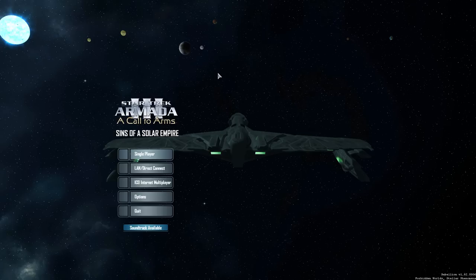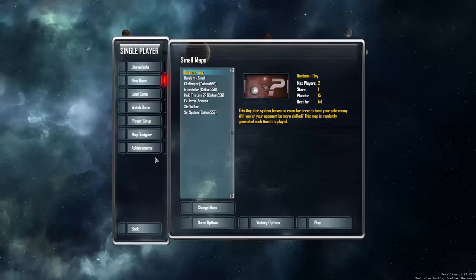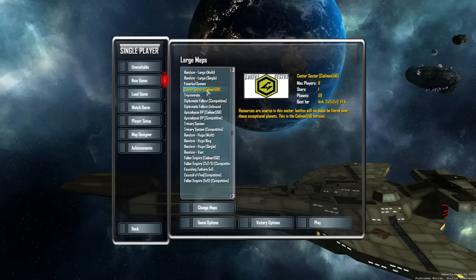Call to Arms reworks the Borg faction, reworks the way you can research tech in the game, and adds in events that trigger throughout the player's game. They can either impact you positively or negatively, depending on what they actually are. It's kind of like the events in Europa Universalis 4, where all of a sudden, randomly, your leader can die from falling off a horse, which isn't good, ever.